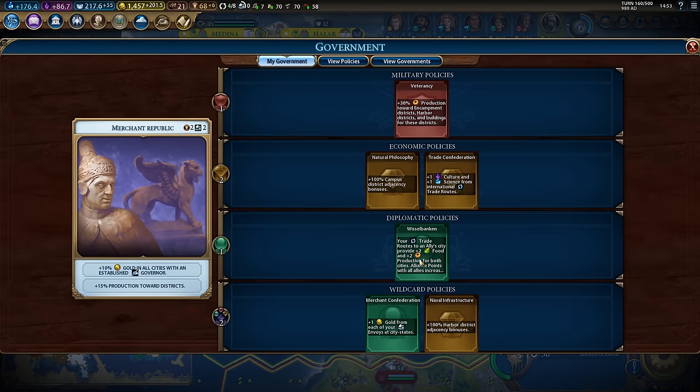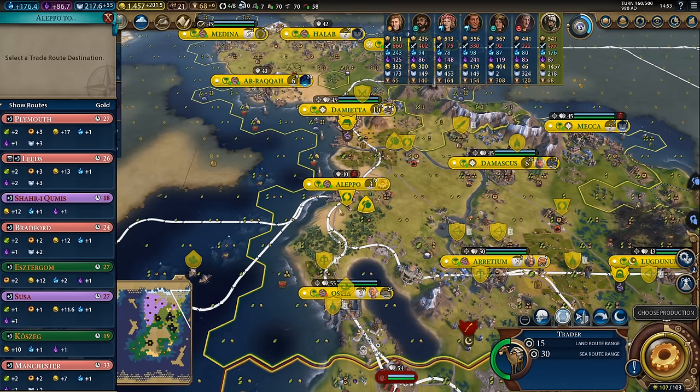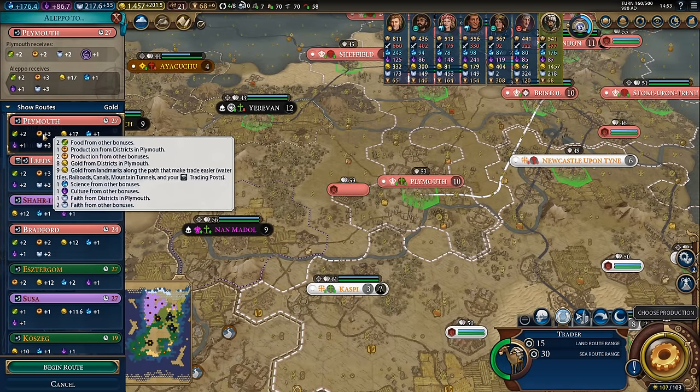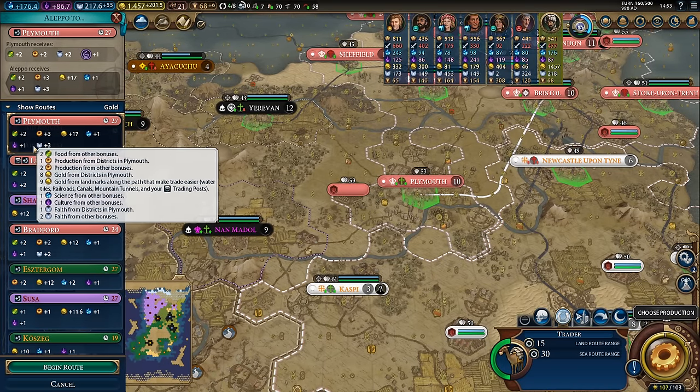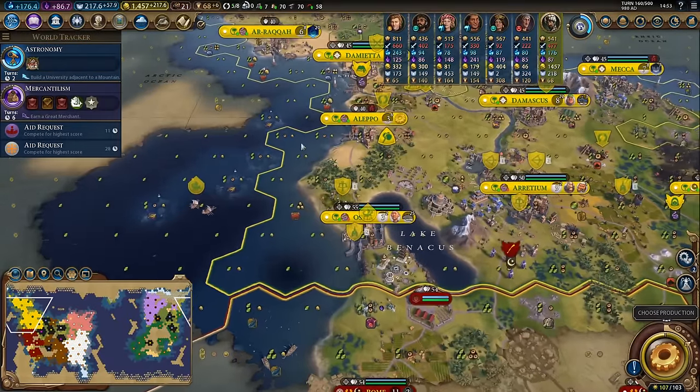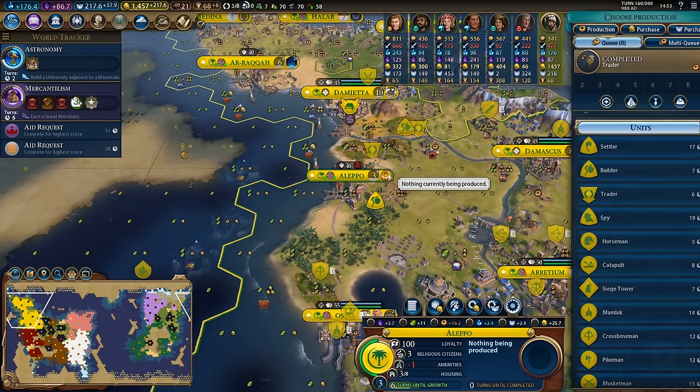Now that I have the Vissel banking card plugged in, my trade routes to my allies are incredibly powerful. If I trade with Plymouth I get 2 food, 3 production, 17 gold, 1 science, 1 culture, and 3 faith - which is really really damn powerful - so I'm going to want to try to trade internationally with my allies.